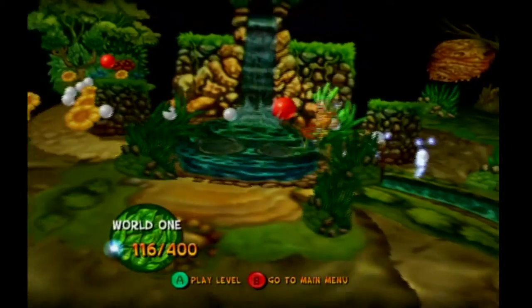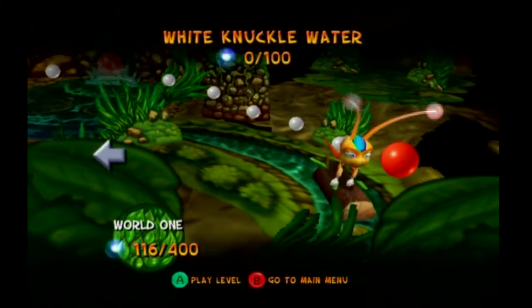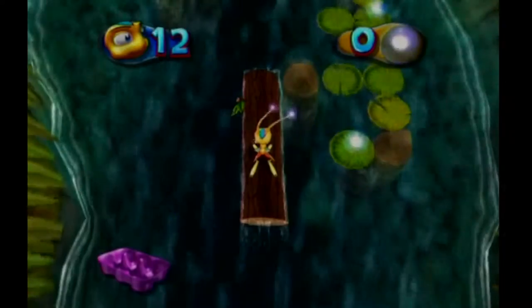I've got extra lives though. You can get a helmet power-up. Do one more level. One more level. White Knuckle Water. Oh, it looks like a water level designed by Satan. Excellent — that's just what this game needed.